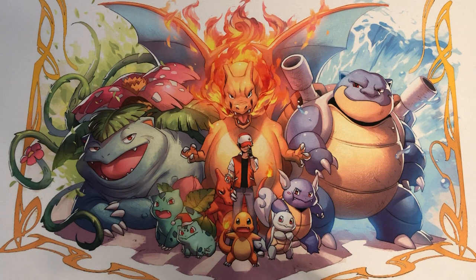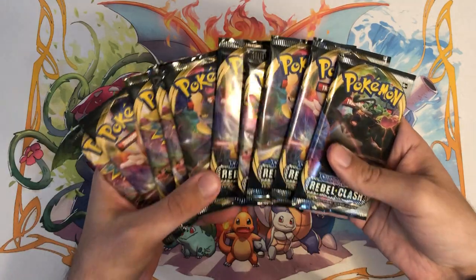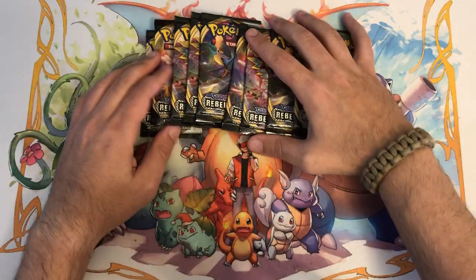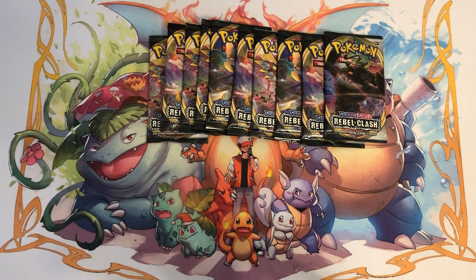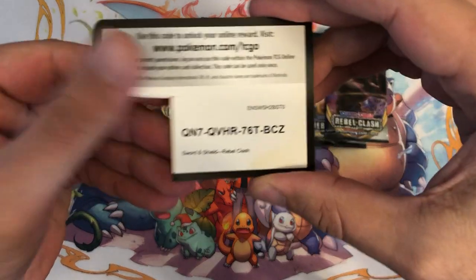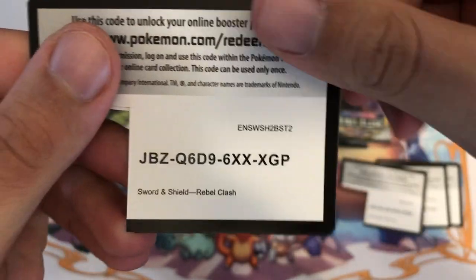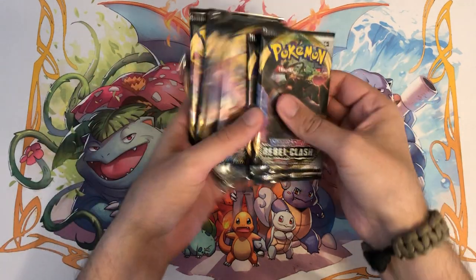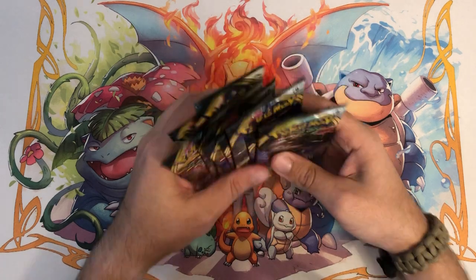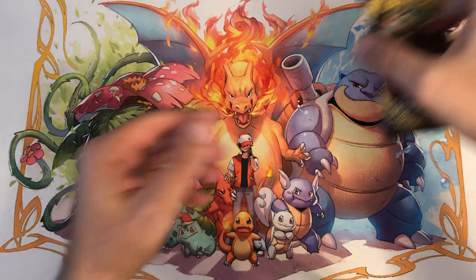What's going on everybody, Wacko back over here and today we have another episode of Boosters and Binders. We're finally going to get into my Rebel Clash binder and open up a whole bunch of packs, hoping to add stuff I don't already have. The camera angle is a little different — I adjusted it so when I bring the binder in we'll have a better view. I got 10 packs here, let's get right into it.